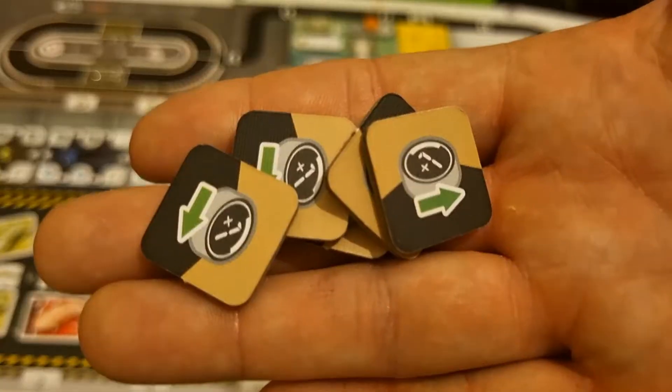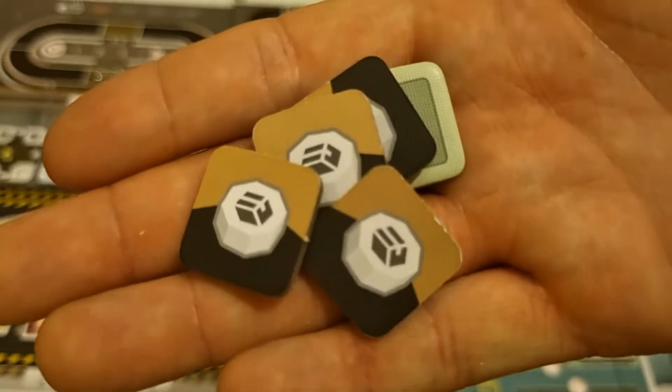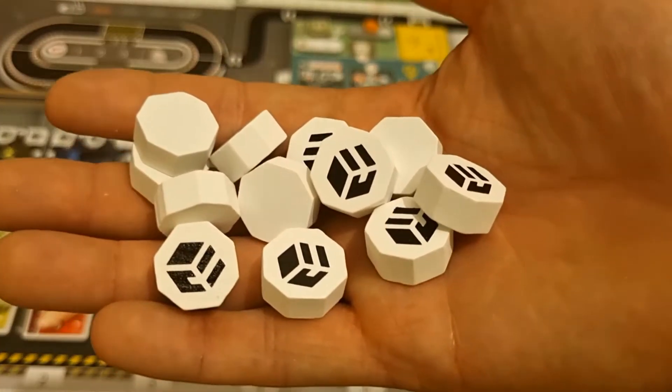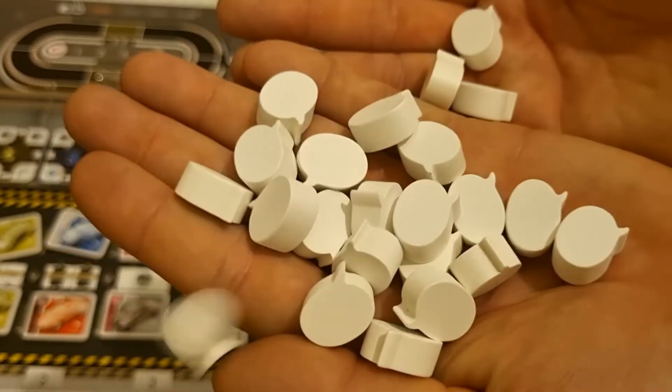We've got 20 award tiles: five 'take a book', five 'gain a bank shift', five 'gain an instant two production points', and five 'take a parts voucher'. With that we have 11 parts voucher tokens and 23 generic speech tokens.